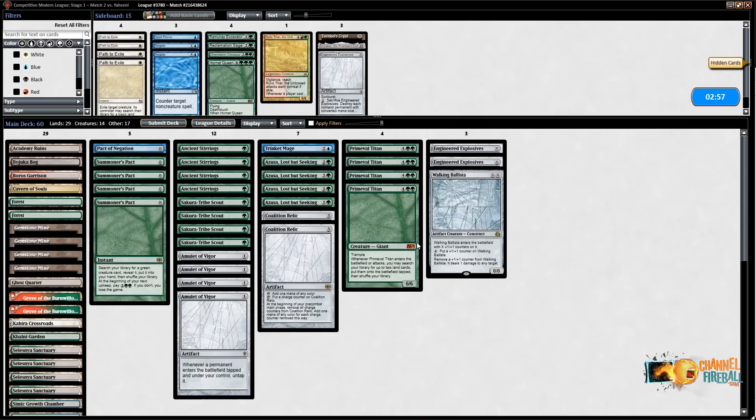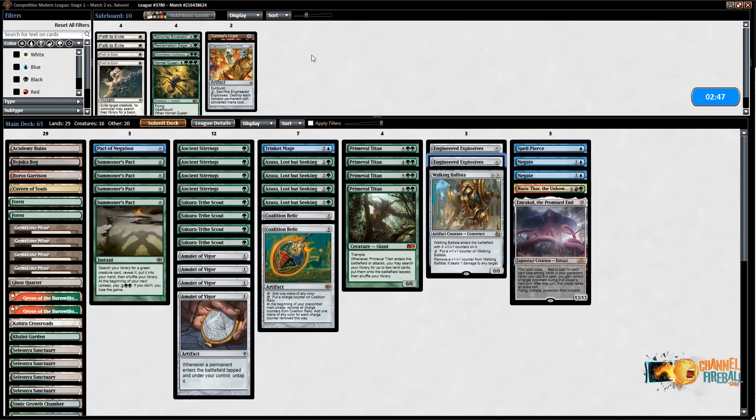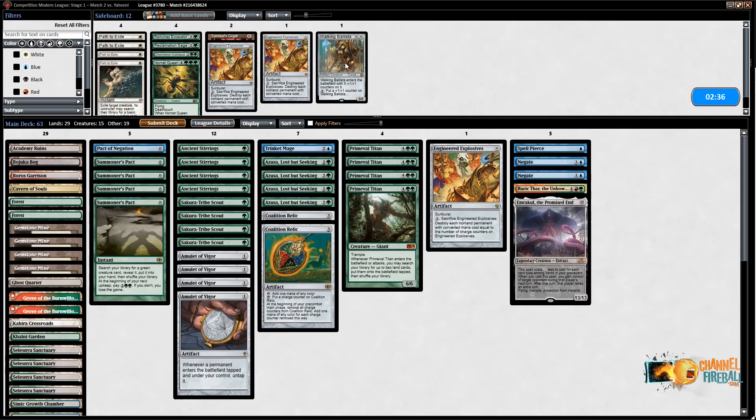I was going to attack with Colonnade and Trinket Mage, give the Trinket Mage +2/+2 from Slayer's Stronghold. They Absorbed that — okay, fine. I'll double strike the other one. Slayer's Stronghold my Celestial Colonnade — attack for 14. Okay, let's put in Spell Pierces and Negates, put in Ruric Thar and Emrakul. Take out one Explosives. I definitely want all the Pacts. I think I do want Sakura-Tribe Scouts. I don't know that Walking Ballista is good here. I want to take out Kabira Crossroads and Bojuka Bog — shutting down Search for Azkanta just doesn't seem very effective. I don't want Reclamation Sage unless I see something post-board, don't want Chameleon Colossus or Ramunap Excavator.